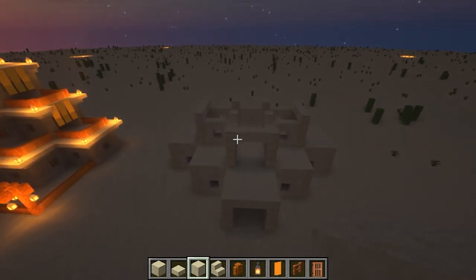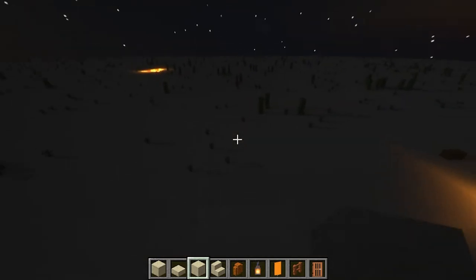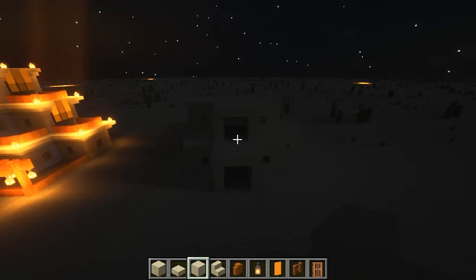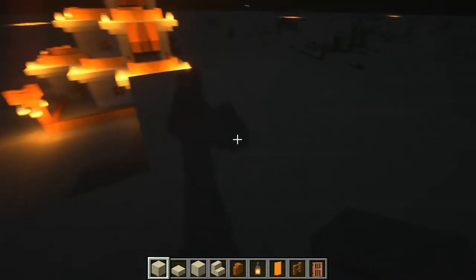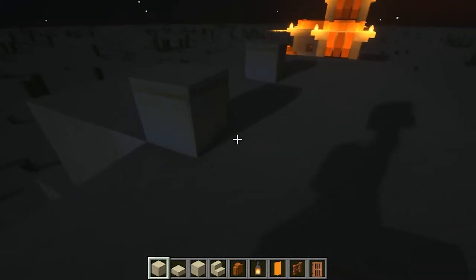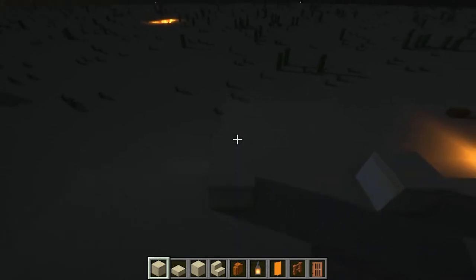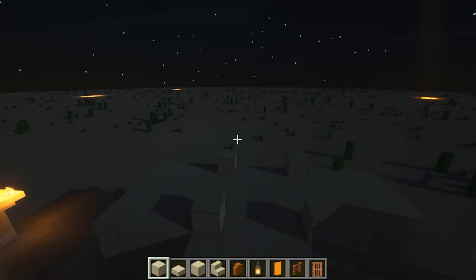Now we've got that all filled in, we can go ahead and do the roof of this second layer, and then it's on to the third layer, which is the easiest layer to do because it's only a five by five block to build. So now we've got the second layer roof done, we can go on to build the third and final layer. Again, we're going to take our cut sandstone and make pillars on each of the corners, then go three across to make the square in the middle. You're then going to extend these up by three, making four blocks height in total.